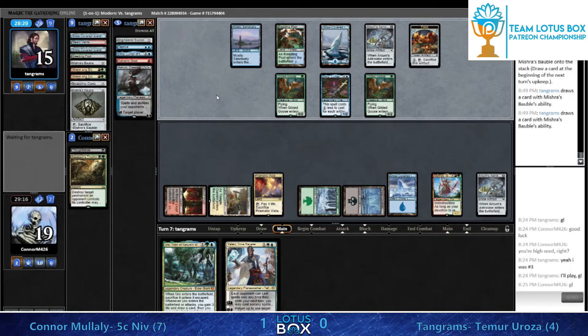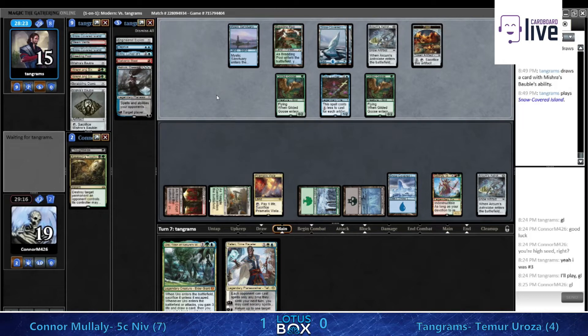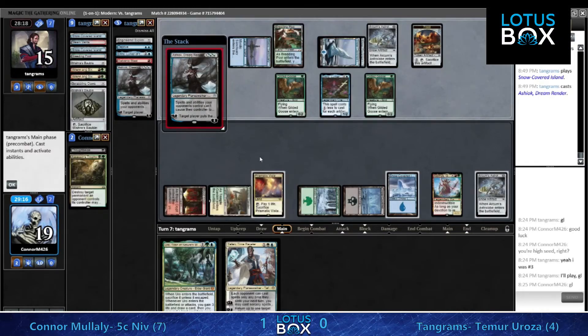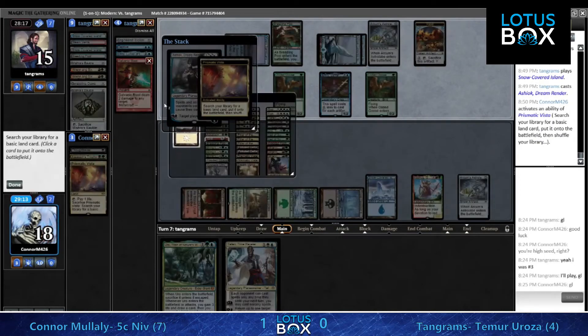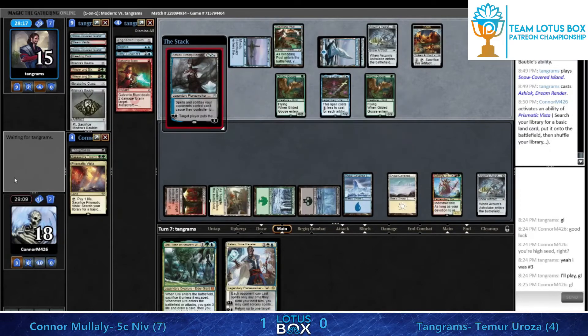At some point you just draw enough cards to outvalue a Boil for five - easy. The Scrabbling Claws was much better than Soul Guide Lantern in this spot - gotta give credit to that. The Ox is going to prompt the Vista crack. If you forget to do that, don't be ashamed - everybody has done it a couple of times.